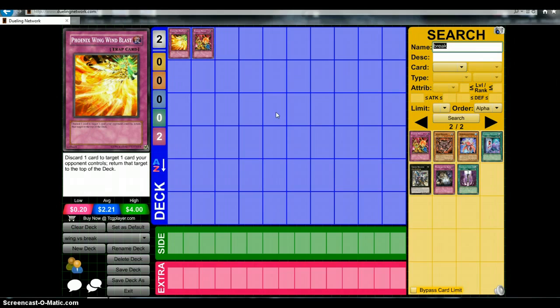I just feel that Rageki Break is, overall, a better card than Phoenix Wing in more situations than Phoenix Wing. Of course, with the Star Eater play, Phoenix Wing is a better card. If your opponent is trying to top deck, Phoenix Wing is a better card.